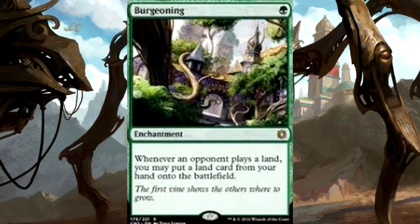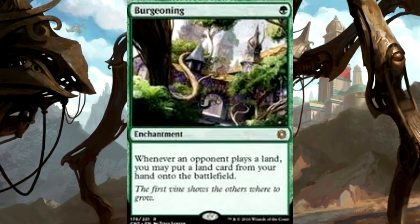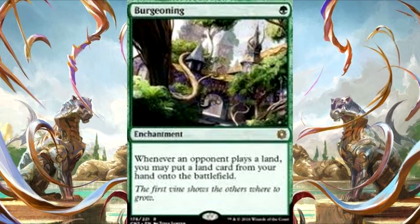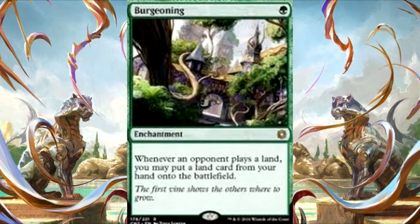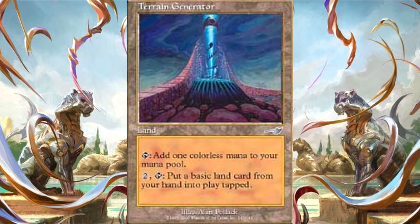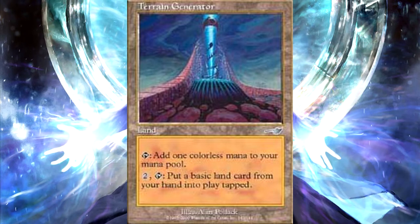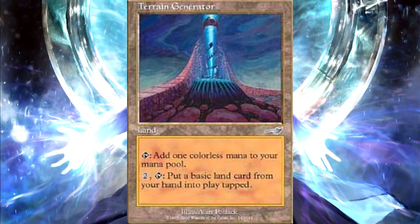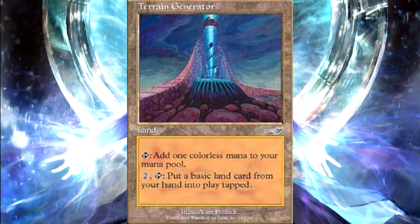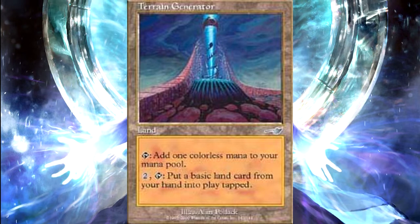There's Burgeoning — for a single mana, it's an enchantment that whenever an opponent plays a land, you can put a land from your hand onto the battlefield. With Tatiova's effect, it doesn't matter if it's your land for turn; any time you put a land out, you gain a life and draw a card. Follow that up with Terrain Generator — a land that for two colorless and tapping itself puts a basic land from your hand into play tapped, which does amazing work and gets around the one-land-per-turn rule.